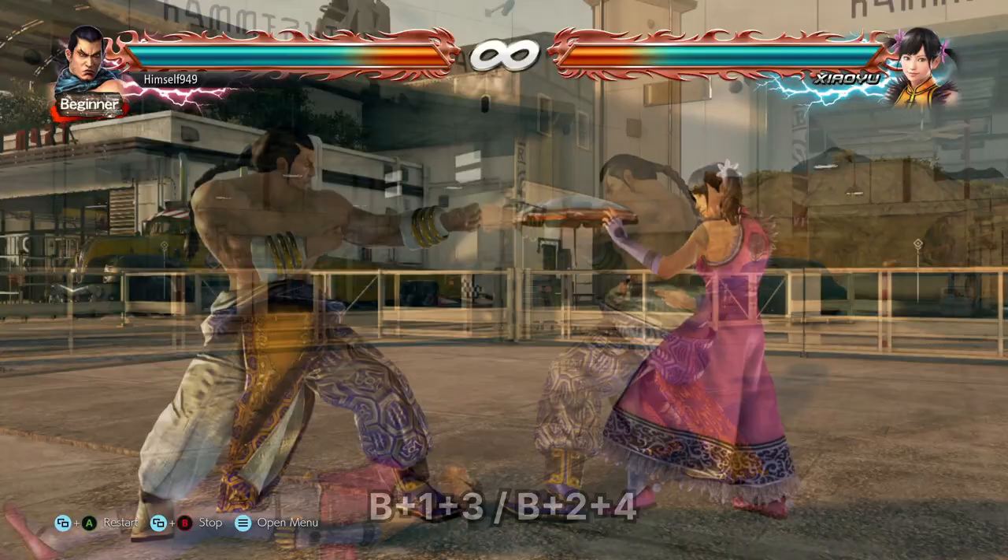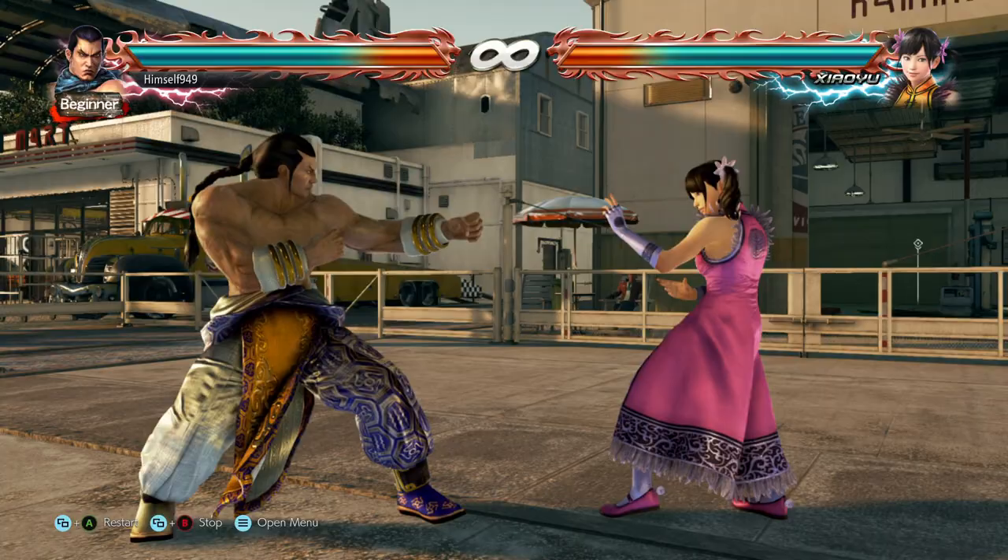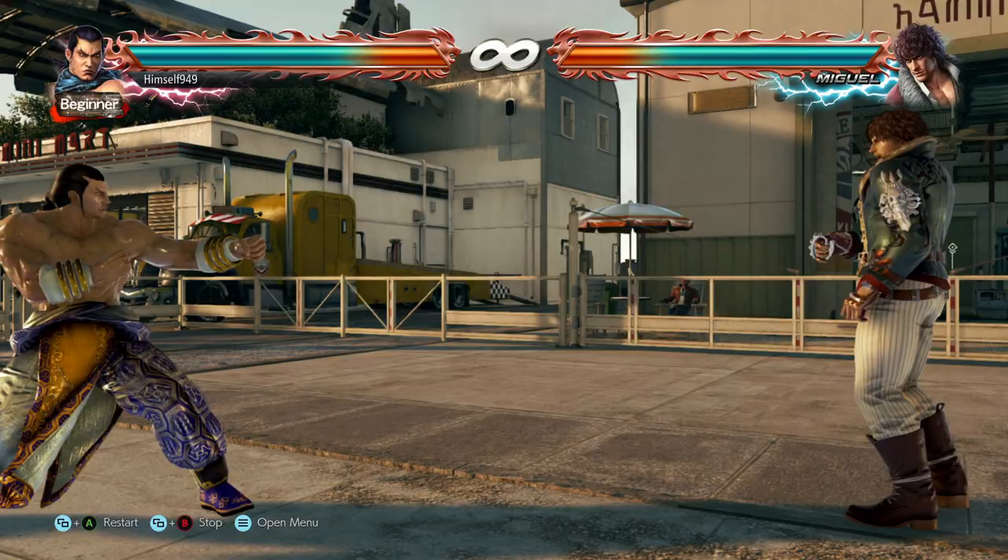Feng's Reversal is back 1+3 or back 2+4. This activates in two frames and lasts for another 7. When you do this correctly, it will reverse punches — that's left and right, high and mid. It is also un-chickenable, so once you have them, there's no escape.